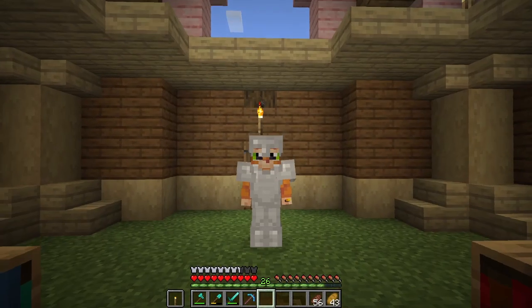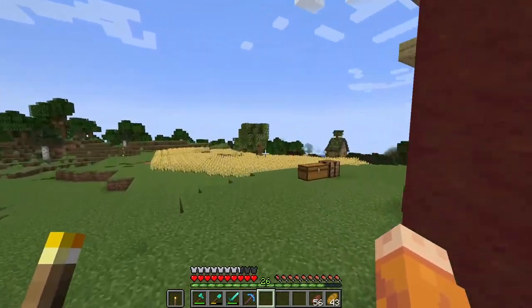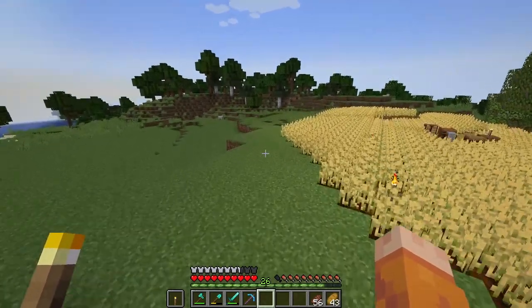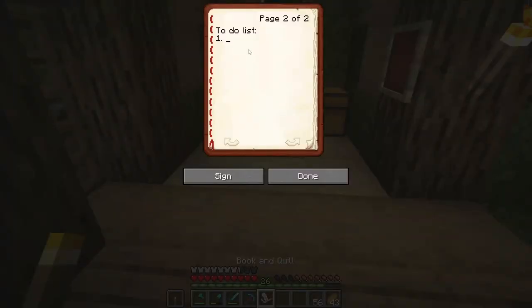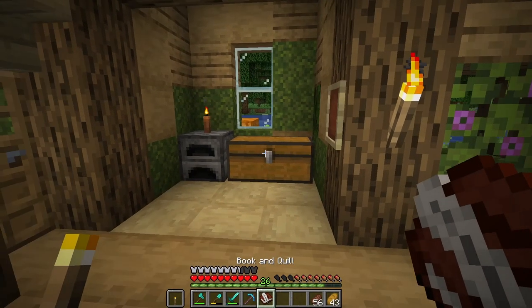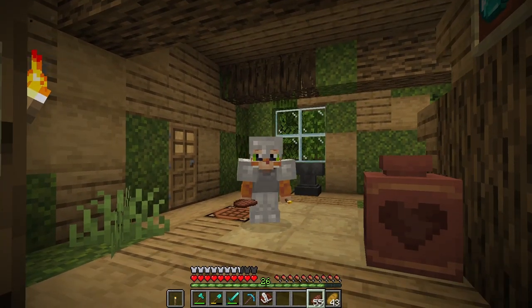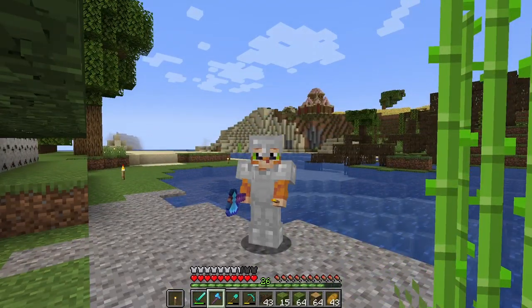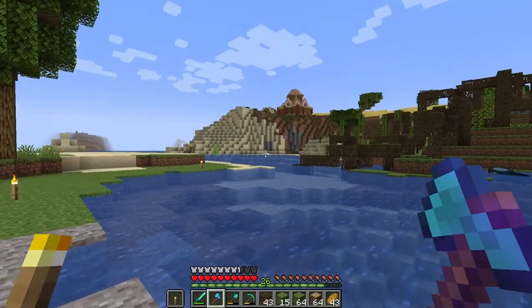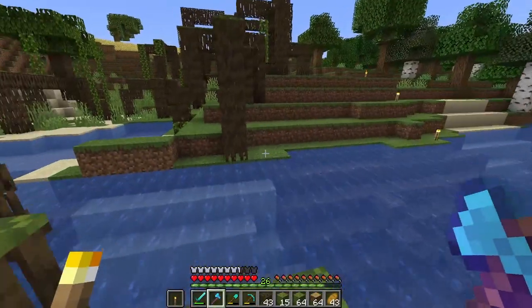We have an enchanting area! That's so fun. I love this. Next on the to-do list: make a skeleton farm so I can have bone for my concrete powder. I'm going to come up with more stuff to do in the next episode. But I hate that building so much — it's bothering me and I need to change something about it right now.